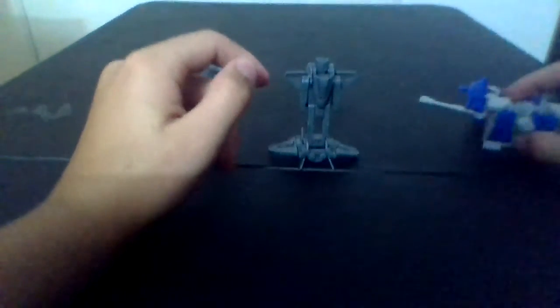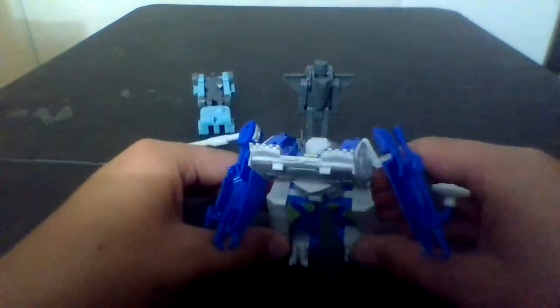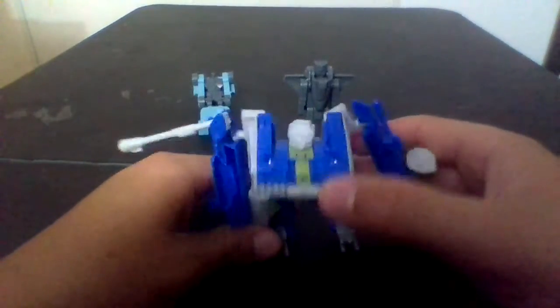Then, Tankor over here — you got head swivel, his chest can go up and down, ball joint so it can go forward and backwards, rotation here, ball jointed hip, forward kick, no knee but there is a knee swivel for some reason. So, yep.